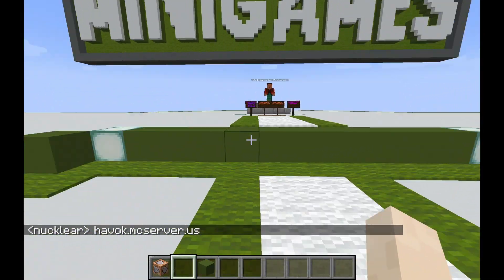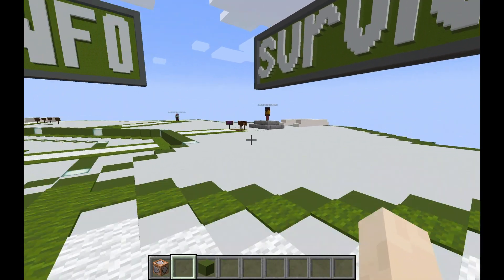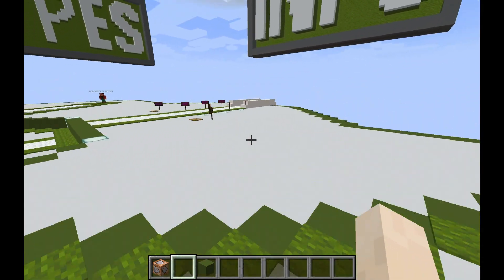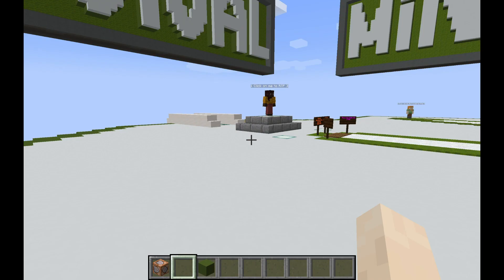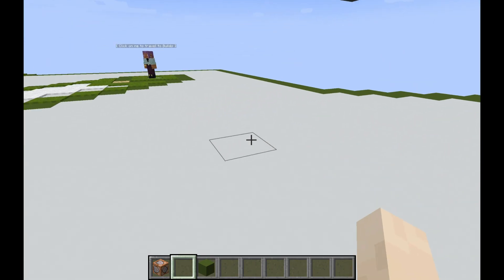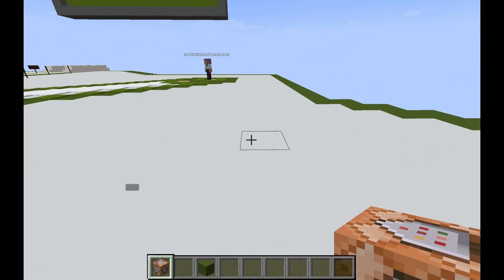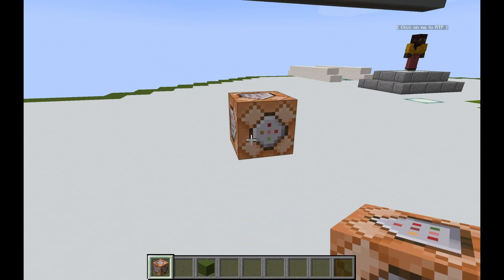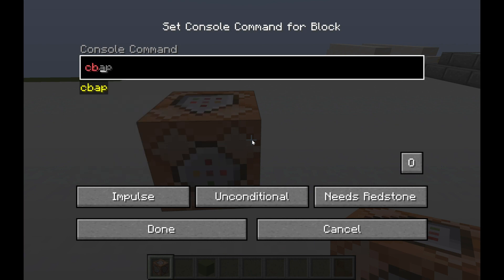The first thing you guys are going to want to do, if you're wanting to put it inside of a command block, is download the plugin called Command Block As Player. It should be in the description, but if it isn't, you heard me say it right here — Command Block As Player — so you can look that up on Spigot. Once you download that and you restart your server, you want to go ahead and get a command block out, put it down, and type in CBAP Command Block As Player, and type in RTP.